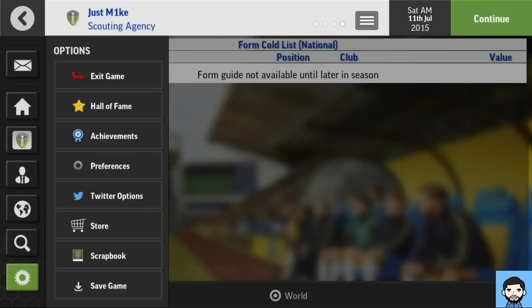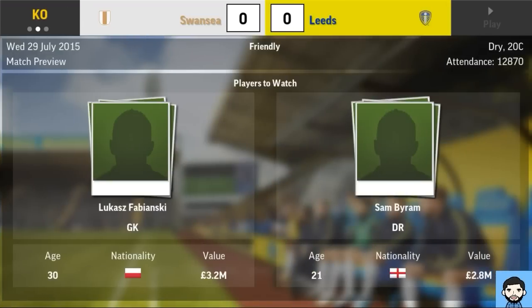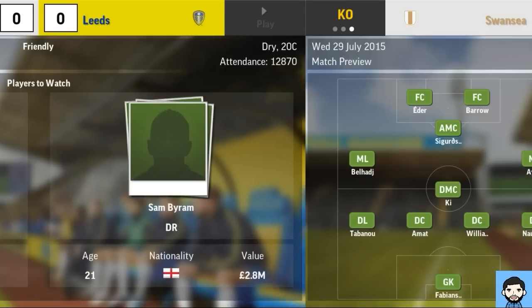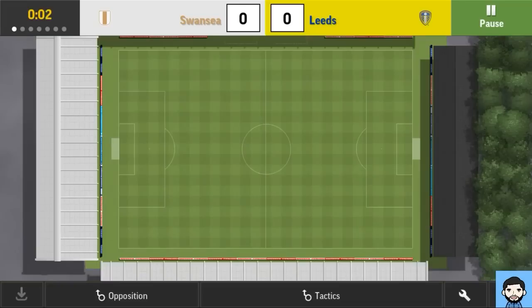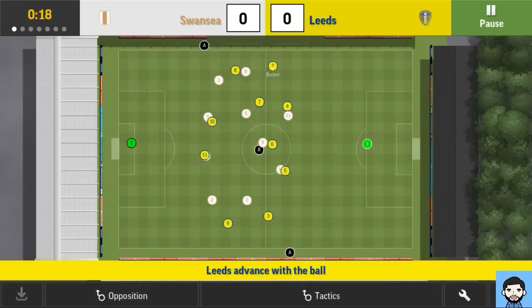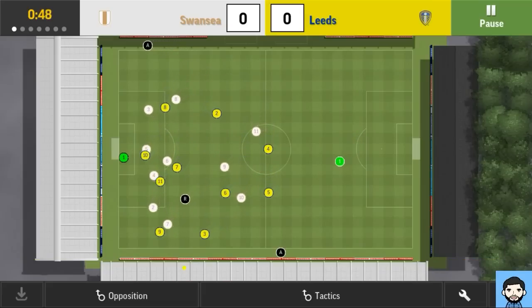Now it's time to go to an actual game, which is what most of you came here to see — to see how the new enhanced match engine works and if they've actually improved it. Here we are, first game against Swansea. I like the build-up screen — it was a nice addition last year and they've kept it in. We're playing on the enhanced match engine and so far it looks fairly fast with nice fluid movements.